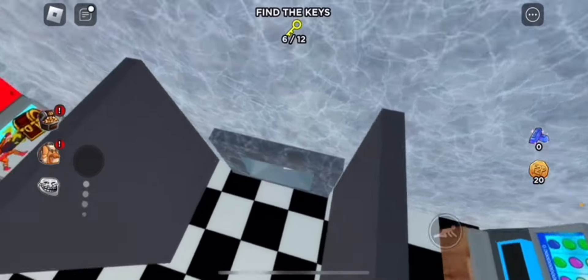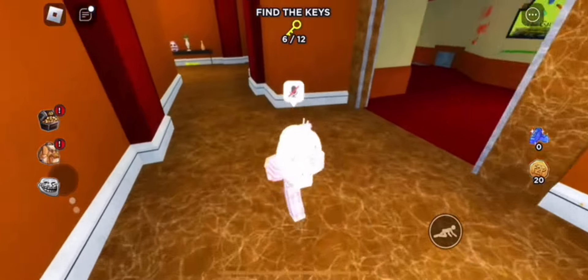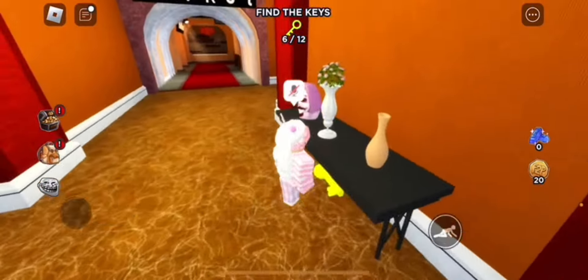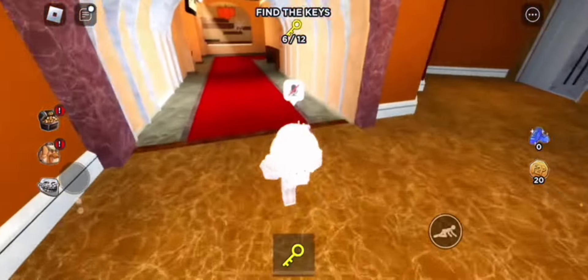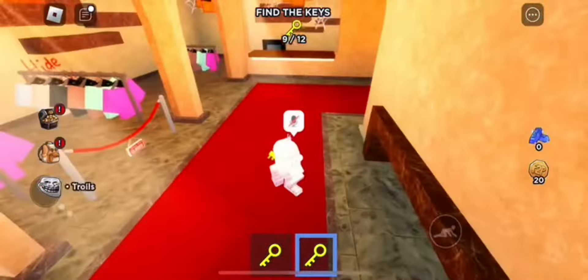There's also a drooling thing just like the blue creature, so I'm pretty sure this game is based off of Rainbow Friends. Basically just get enough keys to complete the round. Like I said, you can just reset if you don't feel like doing any of this, and then you'll be able to go back and get your item.